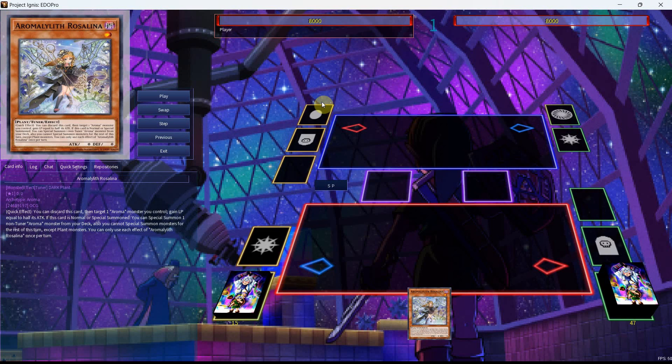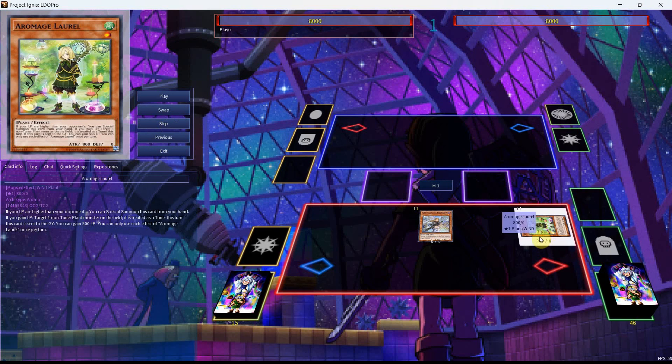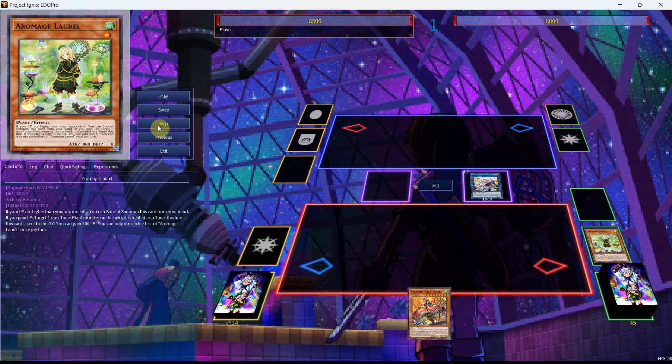Both of these effects are really important. Even though the first effect you'll only see once in this video, it's more important in real games where you're actually playing through interruptions and with five cards starting in your hand, or six if you're going second. For this first combo, we're going to start by normal summoning the Rosalina, using its effect to bring out our Laurel, and then we'll link away into our Jasmine. We can then use the effect of Laurel, which will gain us life points so that we can trigger Jasmine's effect to search, getting us the Lily Borea.